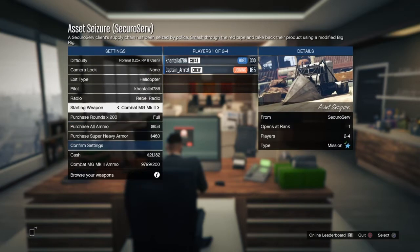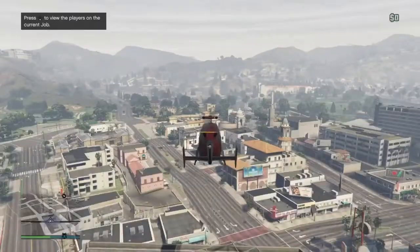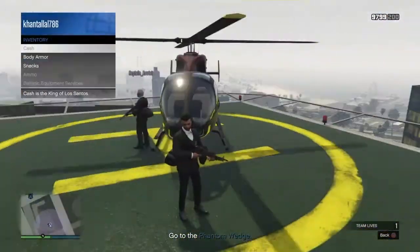When you invite your friend, you need to quick start the mission and then wait until the mission starts. When the helicopter is going up, you have to take the helicopter back down, then get out from the helicopter.